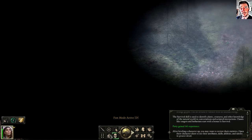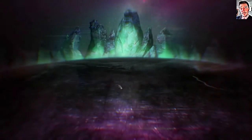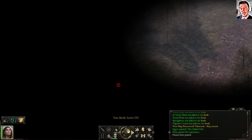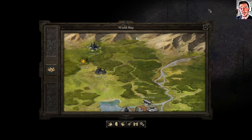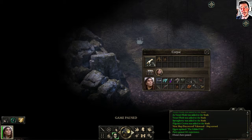Let's rest — is this the camp button? I had a kind of bad dream or something. I was thinking about moving to the east but it looks like I can't. We have a corpse. Interesting. And we have some camping supplies.